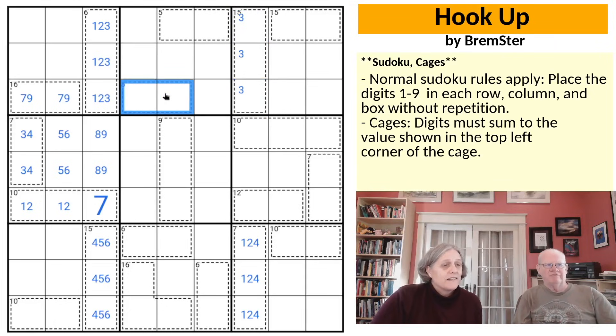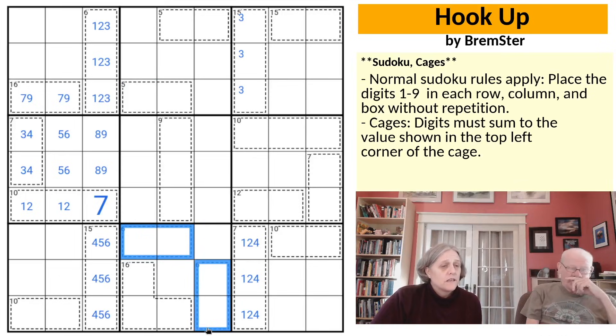We have two cages here that are both 6 cages. One of them is a 1, 5 and one of them is a 2, 4. Between them they'll use up all of those digits.